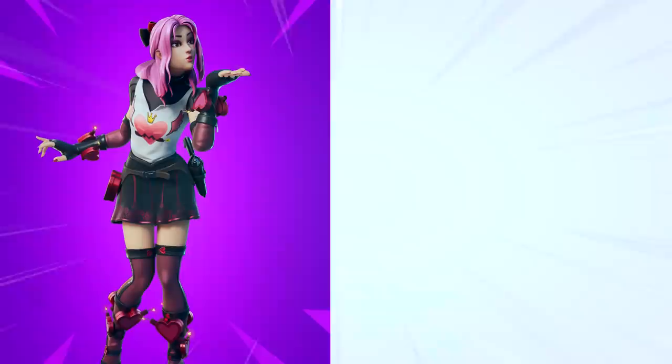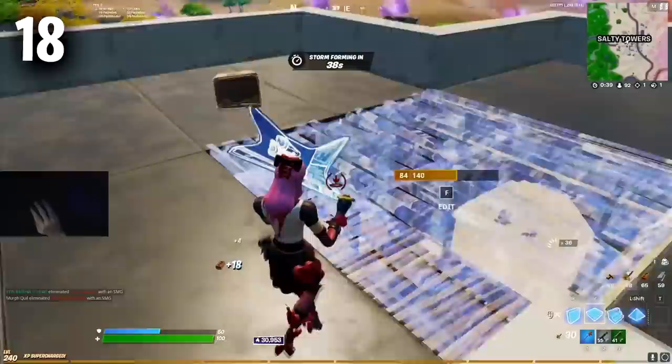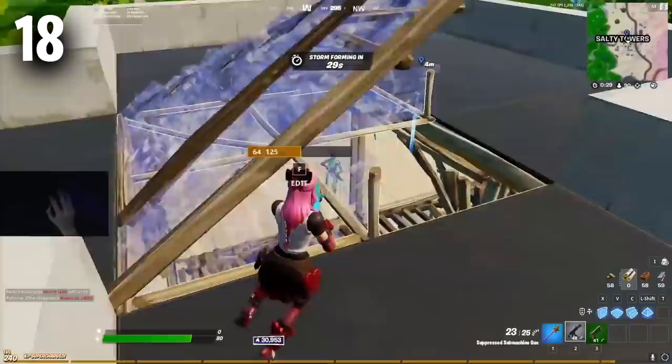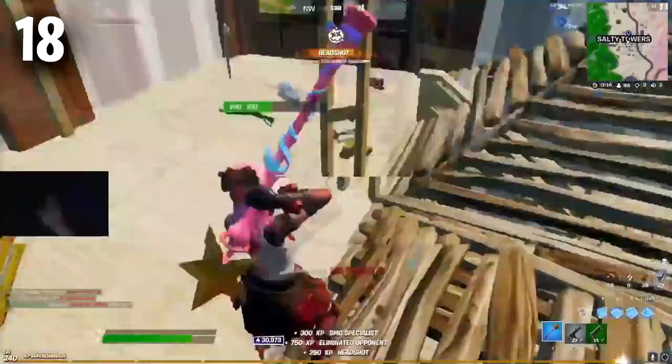Coming in at number 18 we have Lovely and the Studded Axe. Lovely was just added to the game a few weeks ago with the Valentine's Day update and I did not expect this skin to become tryhard, but it is definitely one of the more tryhard skins from this season. You don't see too many pros using it but one of the best pros in the world, Booger, has been using this skin pretty much ever since it got released. If you haven't already started using this skin I highly recommend it because it is one of the coolest skins added this season.